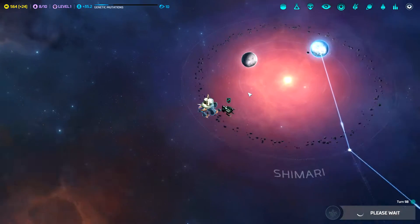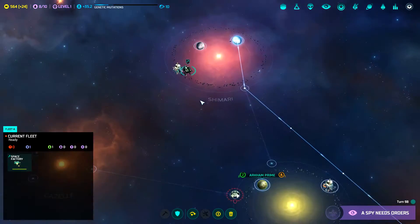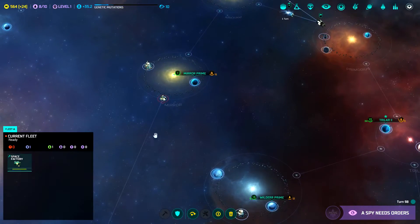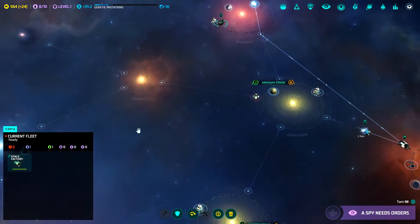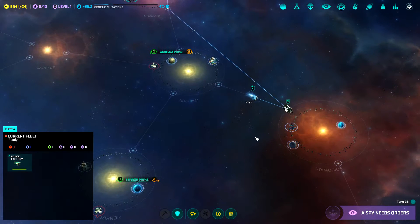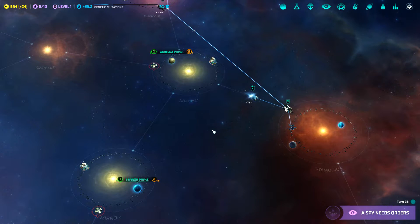Space factory finished the asteroid up here. Good. We've got one more asteroid that they can do. However, I'm tempted to come out here and build like a surveillance thing in Mijama, but let's build that asteroid base first.